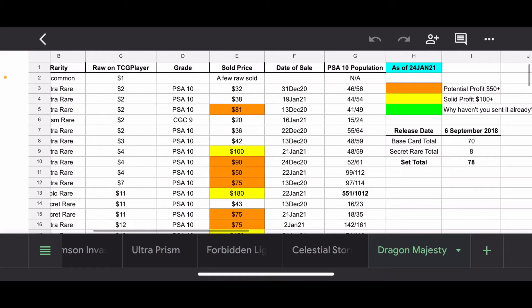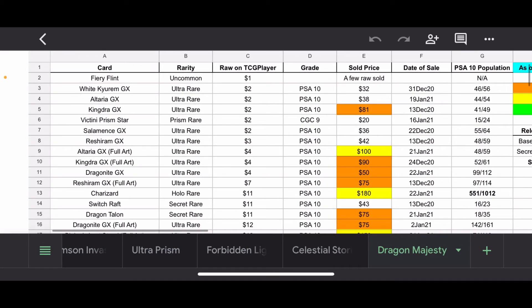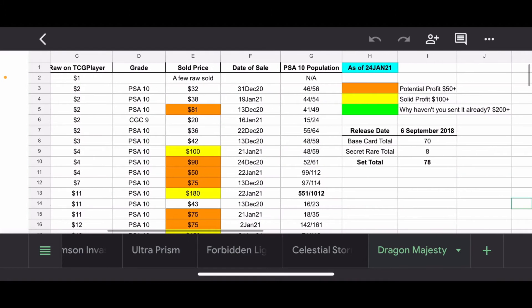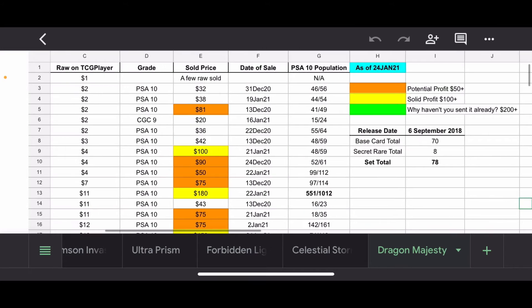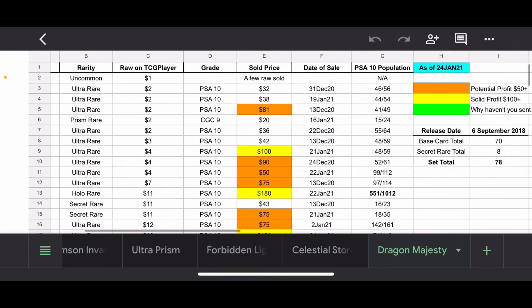Then the PSA 10 population: the number on the left is how many PSA 10s there are, and the number on the right is how many are registered through PSA. Obviously that doesn't include any other grading companies, but it gives you a nice basis on what people think are collectible, based on how many are graded and how well they're printed — just based on the percentage that grade at 10. For the colors: orange is plus 50, yellow is plus 100, and green is 200 plus for the graded sold listings. There's another color reserved for really special cards, but there are none of those in this set.